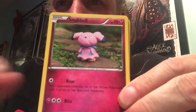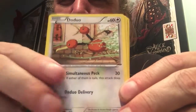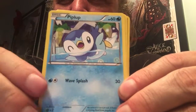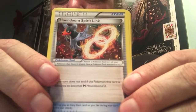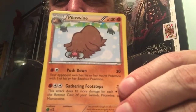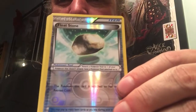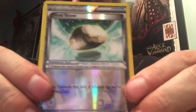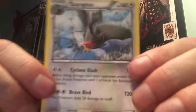We got Magnemite, Snubbull, Remoraid, Doduo, Piplup, Houndoom Spirit Link, Piloswine, Breloom, a reverse holo Float Stone, and the rare is a Staraptor non-holo. See you tomorrow.